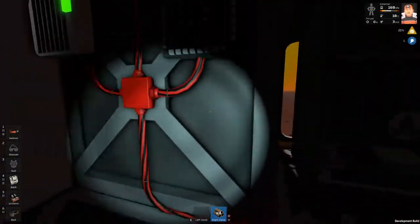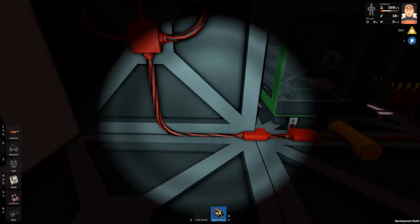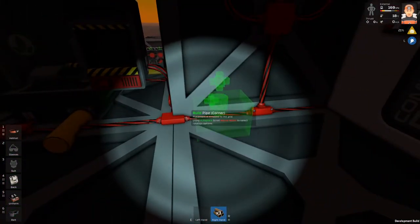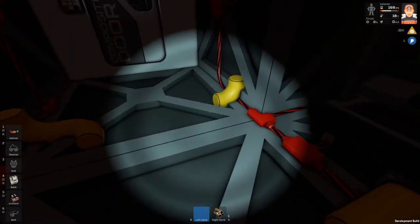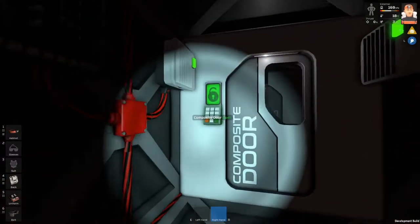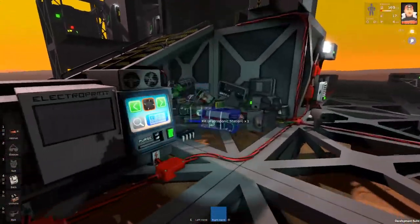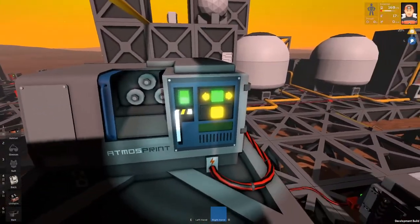I think I know what I'm going to do. Let's try it this way, and the pipes will go in this direction. Of course I will need more pipes, and I would like to have at least two passive vents. I'm not sure if I have any in this pile - no I don't - so let's print some passive vents.